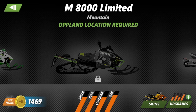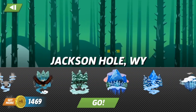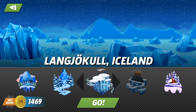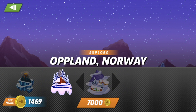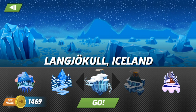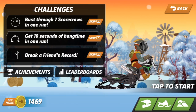It says 'op-land location required,' which means you have to buy the track. I did unlock most of the tracks — there are a bunch of different locations and you can switch between them at any time, with challenges varying from course to course. That one is 5,500 coins to unlock, and there's op-land Norway: once you unlock that track for 7,000 coins you can buy that sled. It'll probably cost around 7,500 to 8,000 coins — it takes time to save up, but there's no reason you can't play this game completely free.